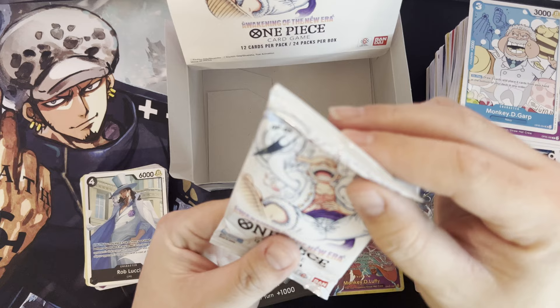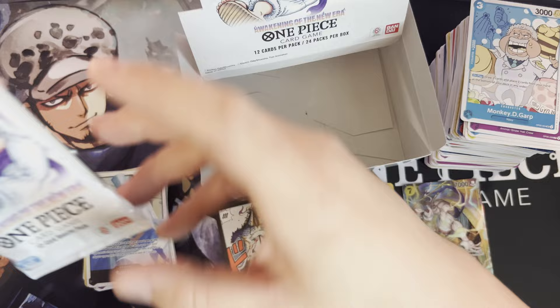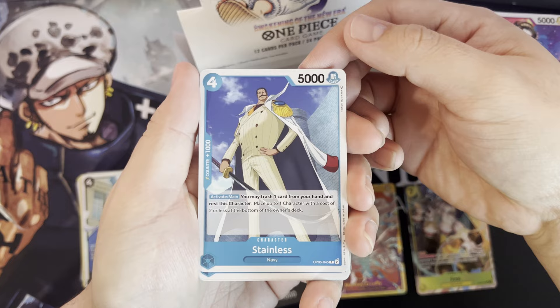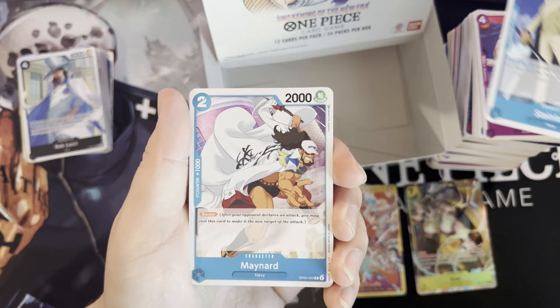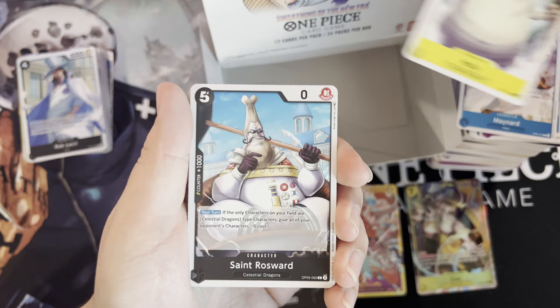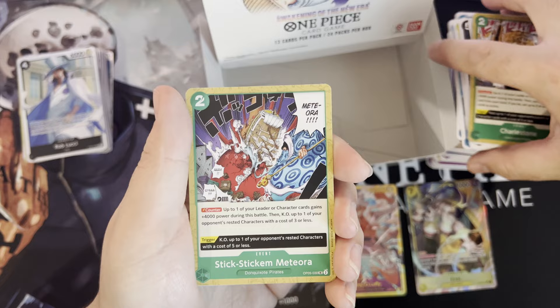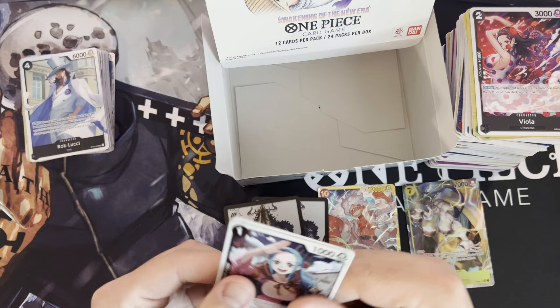All right guys, do we believe in last pack magic? That's the one that was all bent up at the beginning. Last pack — give me some last pack magic. Focus, oh man, come on... All right, give me some magic on this last pack. Throwstone, six-cost Meteora, Viola, Harasu, and VV. Wah wah.